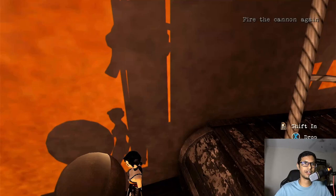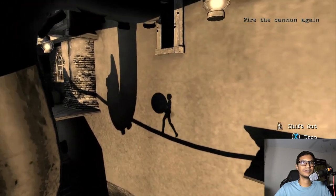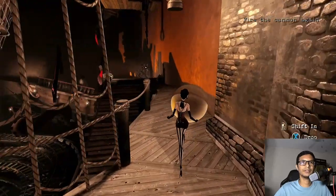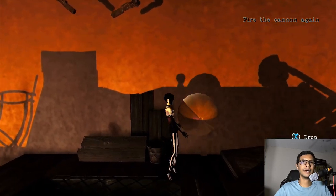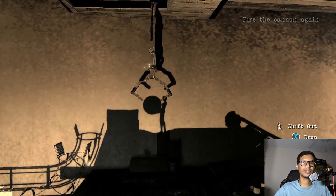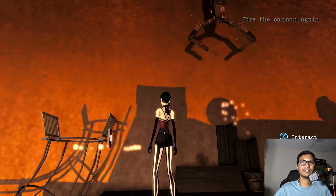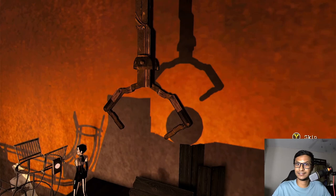Shift into the shadow world one more time and cross. It's blocking my way — okay, now shift into the real world. Drop the ball one more time for these to pick up. Shift in here and use the shadow world to pick this one up. Now activate that switch again — instead of the real ball it's going to pick up the shadow ball. But it's going to work — that's the beauty of it.